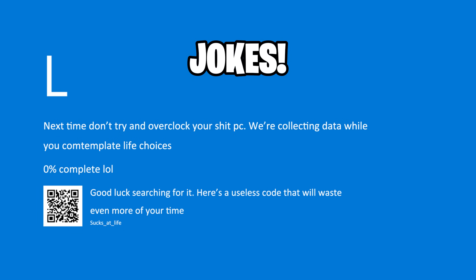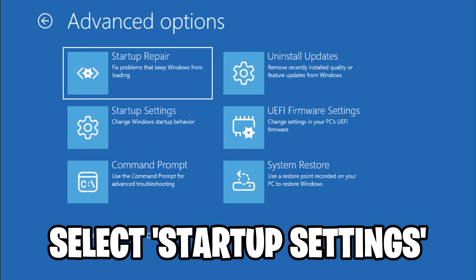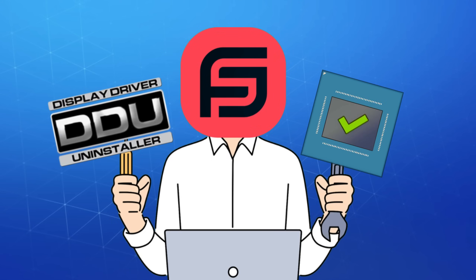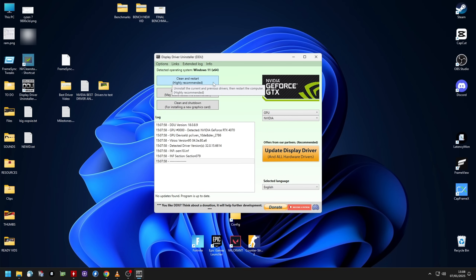Once you do this you'll be greeted by a blue screen — yeah, not the bad one. Click Advanced Options, then Startup Settings, and finally press 4 to boot into Safe Mode. Your PC will now restart and we're ready to uninstall the old driver.